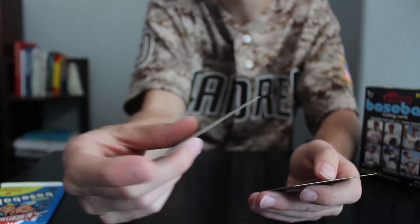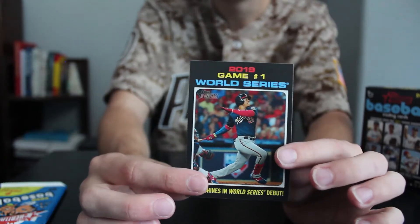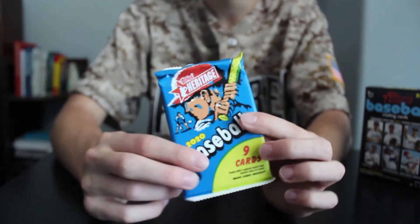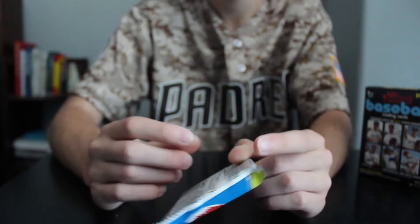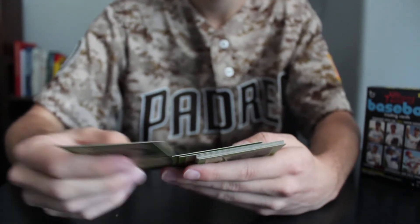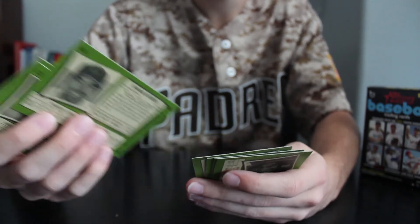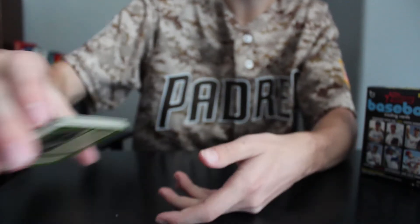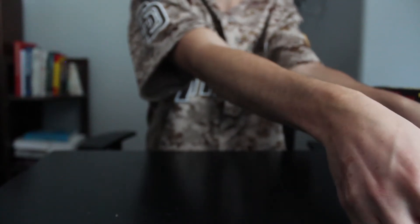We got two more packs after this one. Got another Christian Yelich — we're getting a lot of Christian Yelichs. We got a Jose Altuve insert — cool. And we got a New Age Performers Pete Alonzo — that's a nice looking insert, cool looking card right there. We got 2020 rookie stars for the Dodgers, but for some reason Gavin Lux is not on there — interesting. And a Joey Votto.